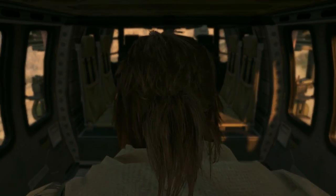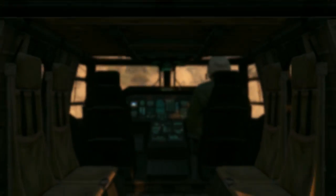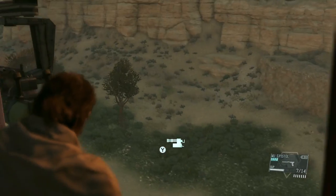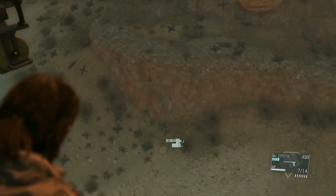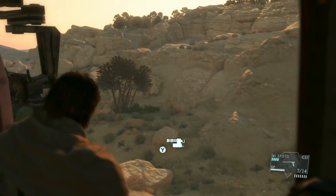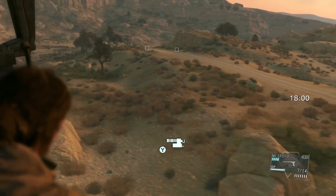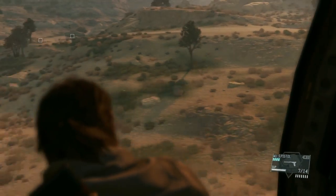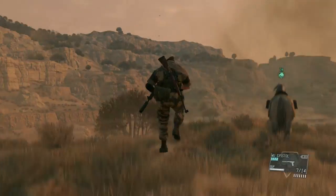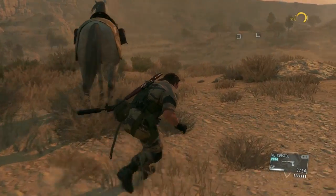We're rolling in with the helicopter. As soon as we land, we're going to pop open the iDroid and set a bunch of map markers. Map markers are a great tool I like to use for more than just setting a heading. We're infiltrating relatively close to the road, so as soon as you make your first move, understand where you are on the map.